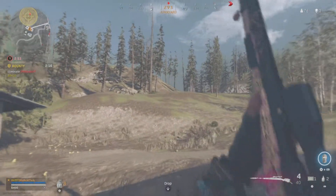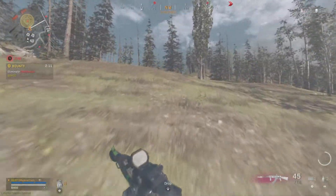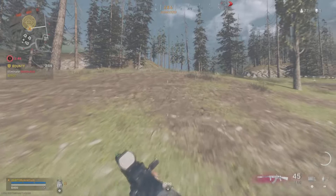After missing the shot, I know he can just stay on that ridge, so I enable dead silence so I'm nice and quiet as I'm walking up there. I try to flank him and take him out.